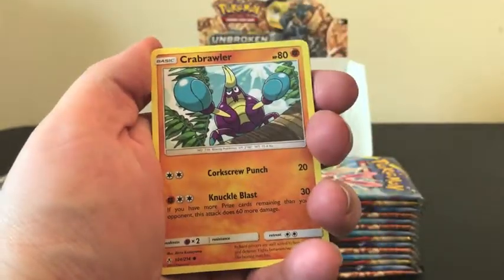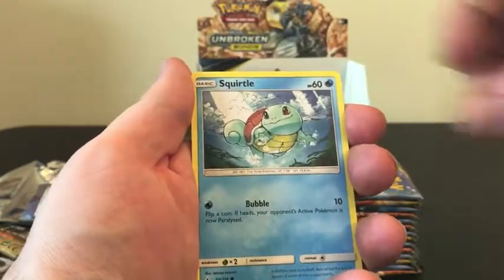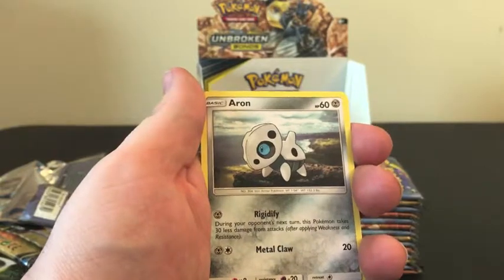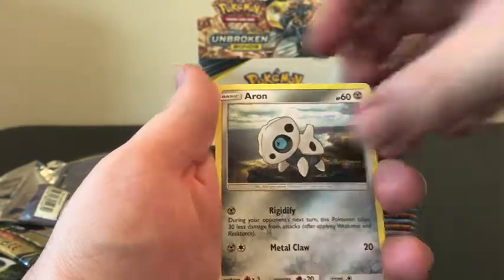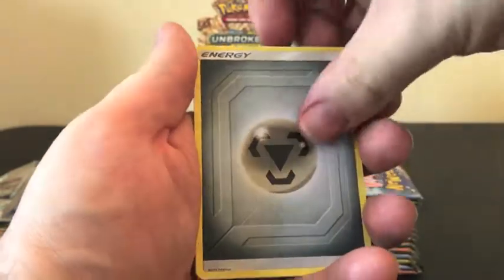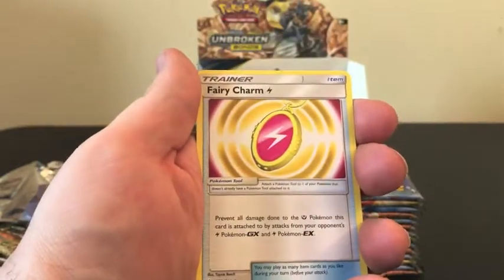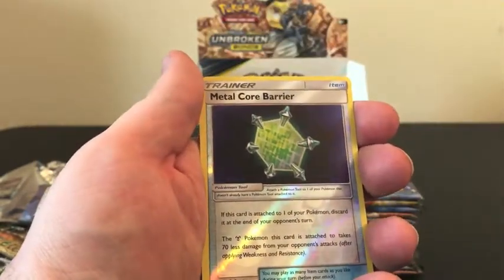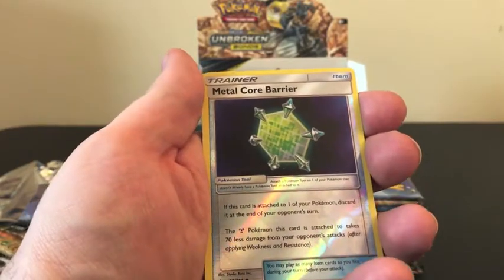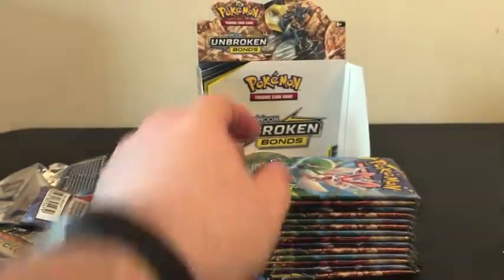We are starting off with Crabrawler, Oddish, Squirtle, Tentacruel, Aron — looks like he's standing next to the ocean, just overlooking it — Steel Energy, Martial Arts Dojo, Fairy Charm, Poliwhirl, Reverse Holo of a Metal Core Barrier, and our Rare is a regular Rare Wigglytuff.